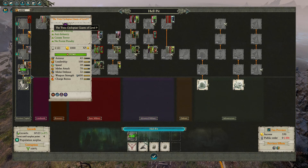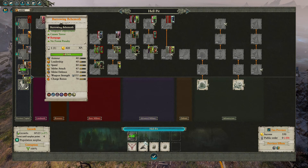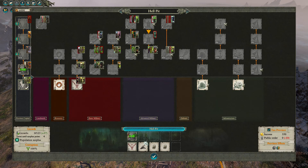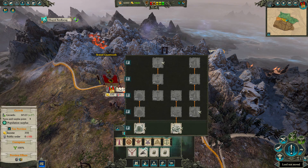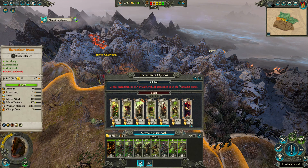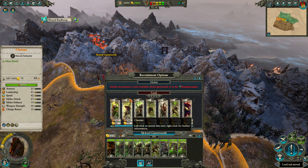The Twin Cyclopean Giants of level nine — god almighty. Albino — oh my god, the amount of units! God, this is so cool. Right, first things first. Hell Pit Slaves — I can even... oh, this is so good, this is so freaking good!